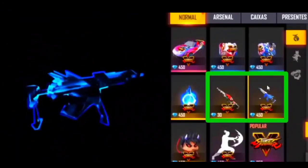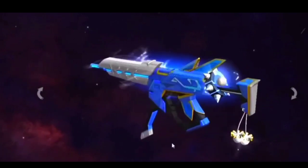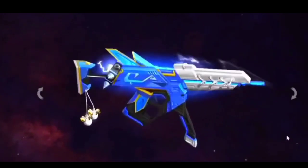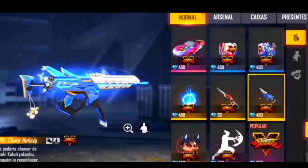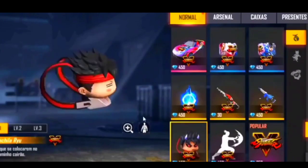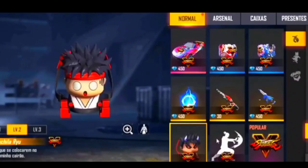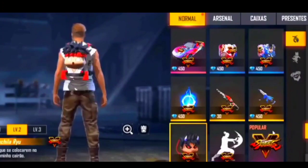Minus Reload Speed means in cover you can reload with it. Here you can see these two skins — the AWM skin and the MP5 skin — with blue color and white color animations. Here you can see the backpacks: level 1, level 2, and level 3. Level 3 is the best.